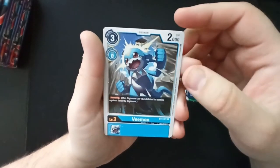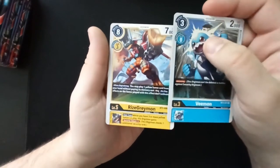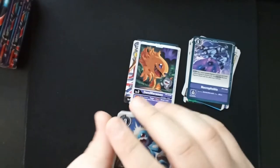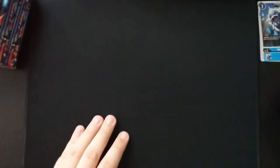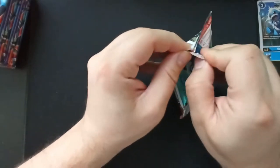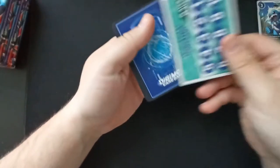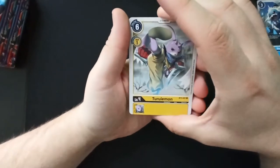We got Weeemon and RizeGreymon — just two rares, but we don't have them, so that's amazing. I'm going to set the rares here and the commons over there, keeping rares and secret rares nearby. This is going to be a slow start since I haven't gone through all these cards before, so until we start seeing doubles and triples it'll take some time.